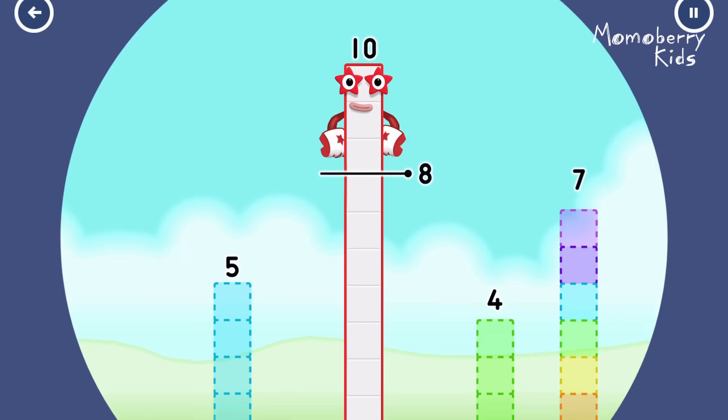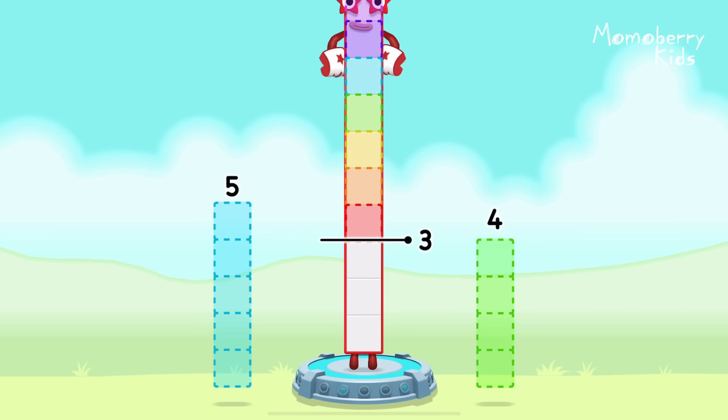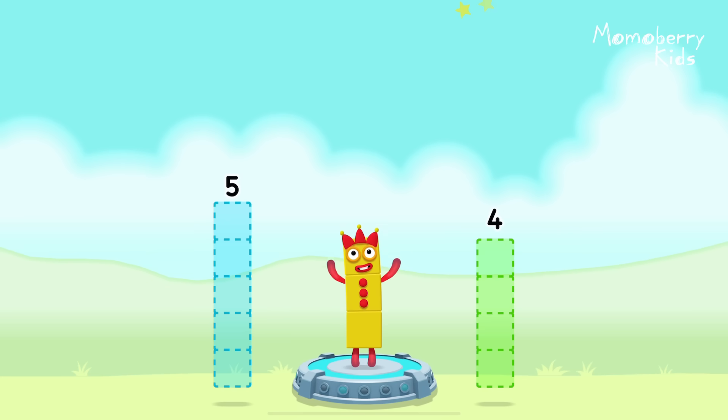Take number blocks away from ten to leave three. Seven. Correct. Ten minus seven equals three.